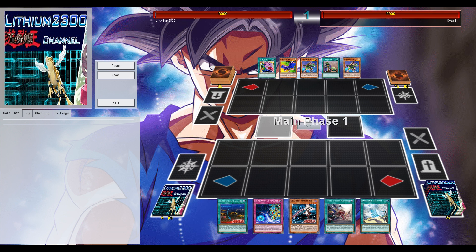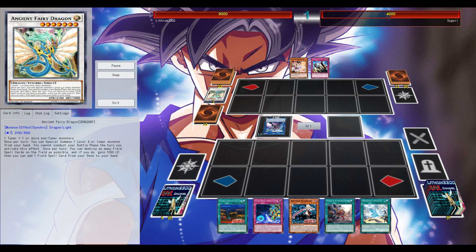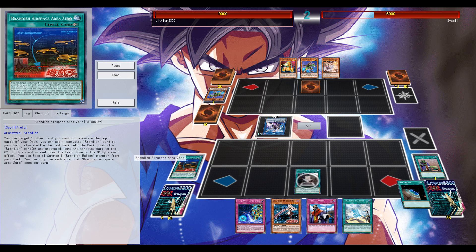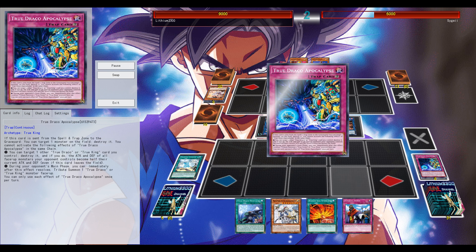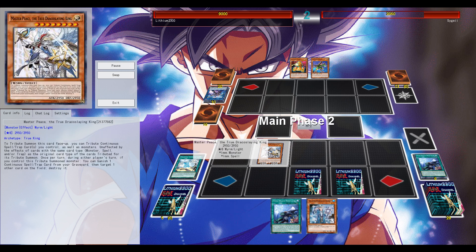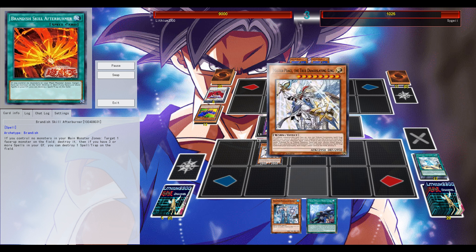First example - just showcasing the possibilities with the current new support. The biggest restriction this deck has is that these regular Brandish spell cards can only be activated if you don't control any monsters in your main monster zone. If you have a link monster or extra deck monster in your extra monster zone, that's not a problem. The field spell in combination with any True Draco spell is good since you can target a True Draco spell, excavate the top three cards from your deck, and if one of those three is a Brandish card you add it to your hand and shuffle the other two back.